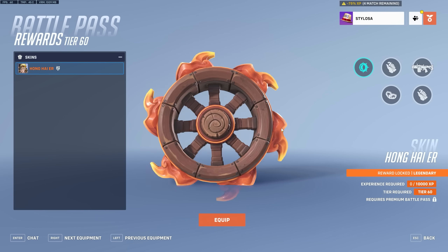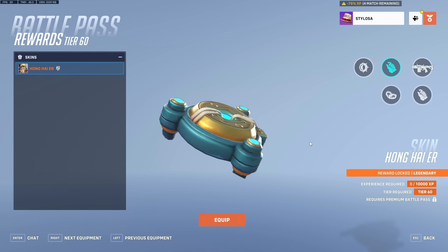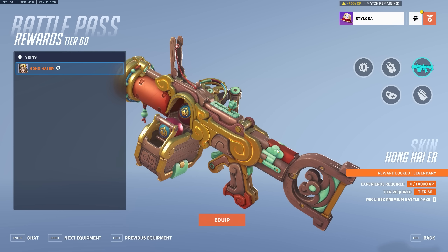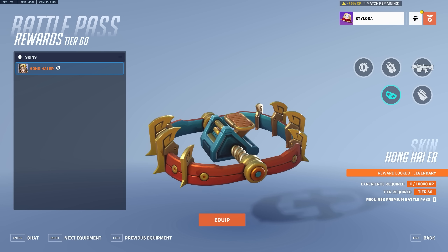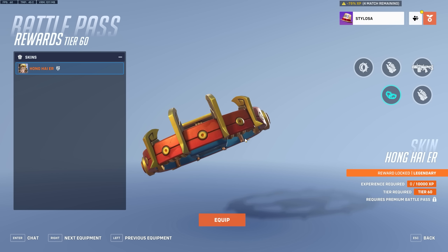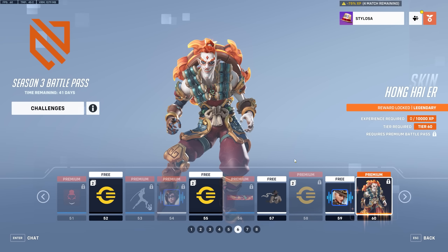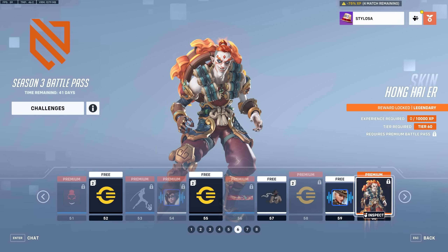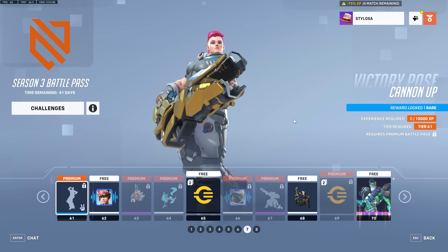That actually looks really vicious — the trap is way sharper than normal. It's another decent Junkrat skin. I think Junkrat always gets the Jester, the sort of devil fool skin from whatever theme they're doing. It'd be nice if they took it in a different direction with him. But I guess it's Junkrat. We get a nice victory pose for Zarya — Cannon Up.